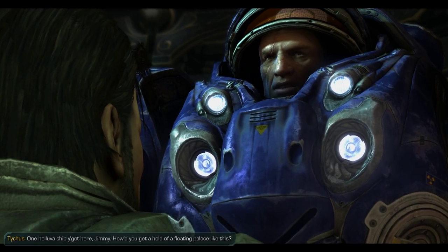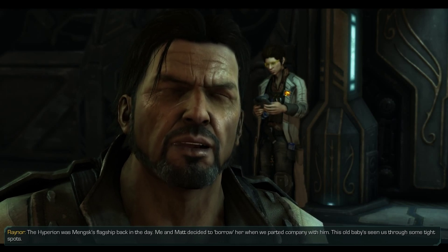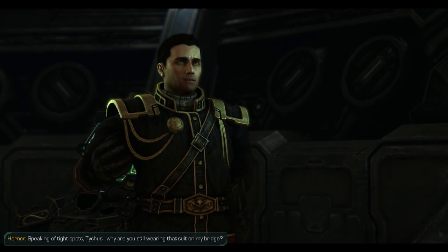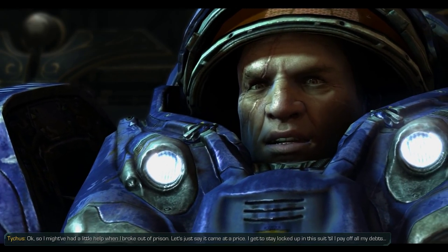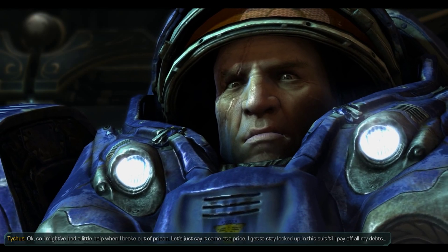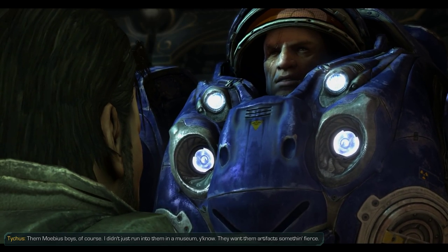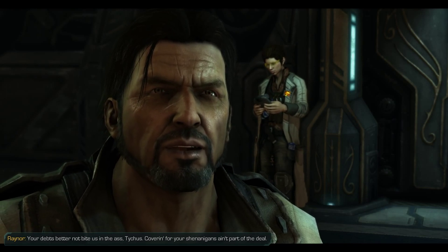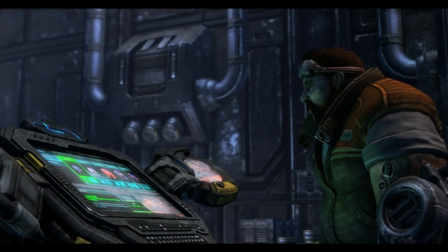Now Tychus: one hell of a ship you got here, Jimmy. How'd you get hold of a floating palace like this? The Hyperion was Mank's flagship - me and Matt decided to borrow her when we parted company with him. Why are you still wearing that suit on my bridge? I might have had a little help when I broke out of prison, and it came at a price. I get to stay locked up in this suit till I pay off all my debts. They're Mobius boys - they want those artifacts something fierce. Now we can finally head down to the Armory to get our first look at Armory Technician Swan, who has a metal left arm and a habit of calling Raynor 'Cowboy.'